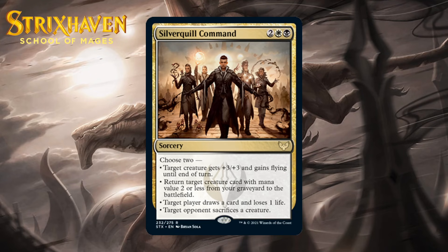Next up, it's Silverquill Command, which for 2 generic, a white and a black is a rare sorcery. Choose two: target creature gets +3/+3 and flying until end of turn; return target creature card with mana value 2 or less from your graveyard to the battlefield; target player draws a card and loses 1 life; or target opponent sacrifices a creature. You have four effects that all can be pretty nice. Sometimes a +3/+3 and flying effect will help you win the game out of nowhere, and it can also draw you a card. I think choosing the edict option and drawing will be the most common choice, giving you a two-for-one often enough. The +3/+3 and flying and the reanimate a small creature effects probably won't come up as often, but they're both still pretty good in the right situation. I think this is a B.